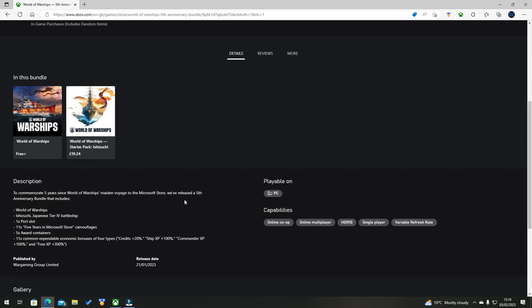According to the description, to commemorate the fifth year since World of Warships set its maiden voyage in the Microsoft Store, you will get: the World of Warships game (which is free to play anyway), the Ishizuki Japanese tier 4 battleship, one port slot, 11 'Five Years in Microsoft Store' camouflages, five award containers, and 11 common expandable economic bonuses — including Credits +20%, Ship XP +100%, Commander XP +100%, and Free XP +300%.